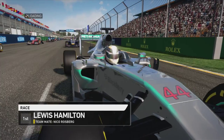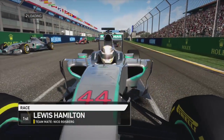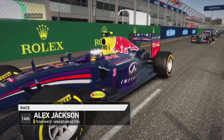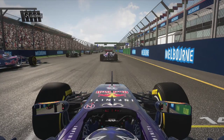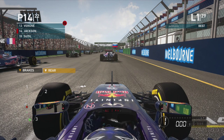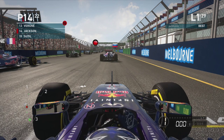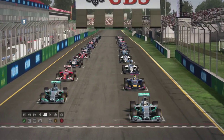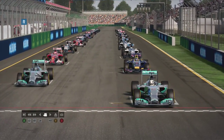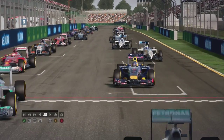On the grid, the two Mercedes have locked out the front row with Lewis Hamilton on pole. Sebastian Vettel trails them in third place while I'm starting at my lowly 14th position alongside the two Toros Rossos. Hopefully we can make a good race of this and get off to a good start, because the AI is usually very slow in the first few corners.